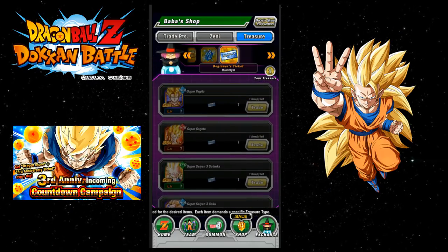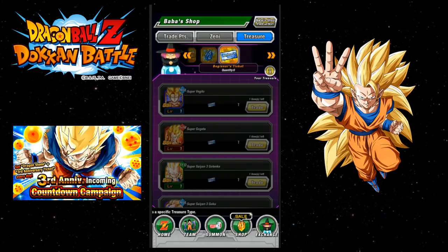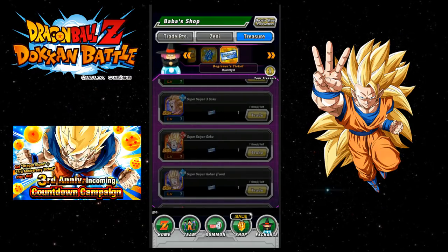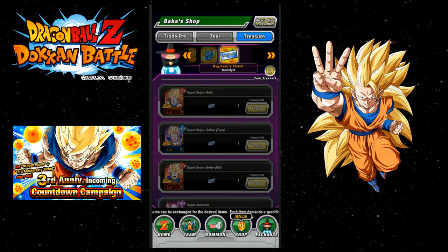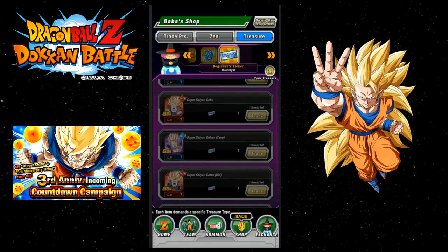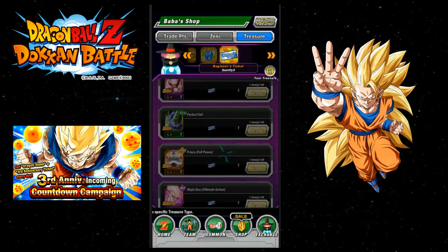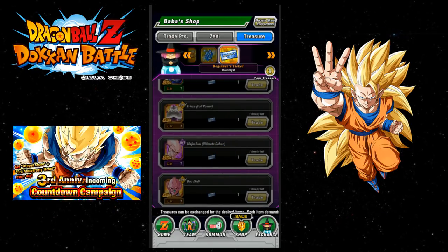From here you can choose Super Vegito, Super Gogeta, Tech Super Saiyan 3 Gotenks, Super Saiyan 3 EZA Goku, one of the starter Super Saiyan Goku, Gohan and Gotenks from the Broly that Dokkan Awakens — and they will get an Extreme Z Awakening. You can also get Janemba, Cell, Full Power Frieza, Buhan, and Kid Boo.